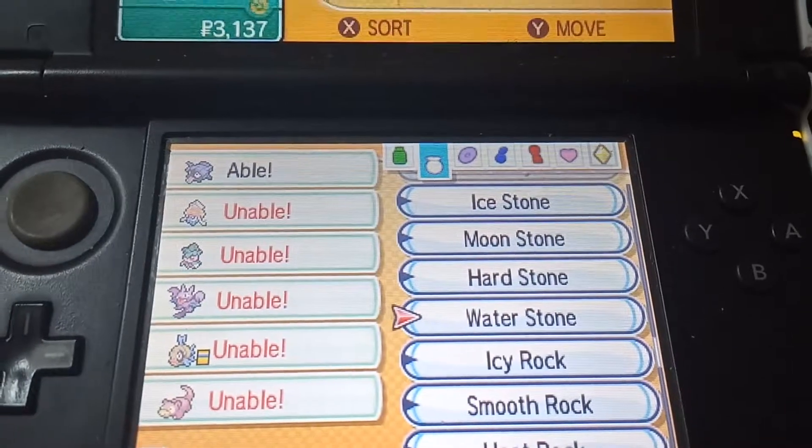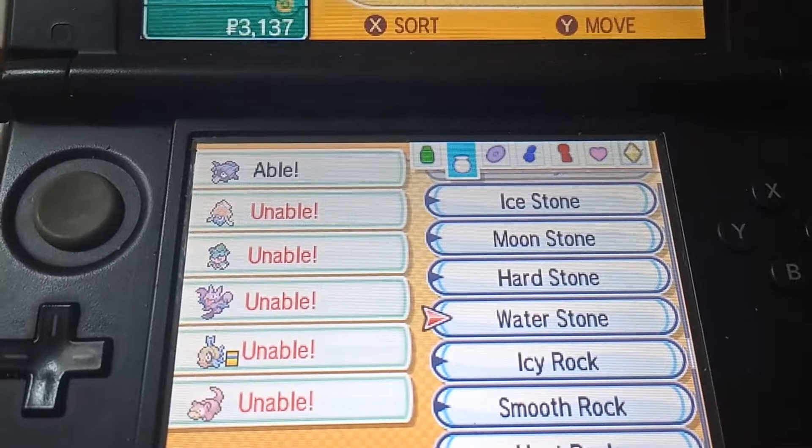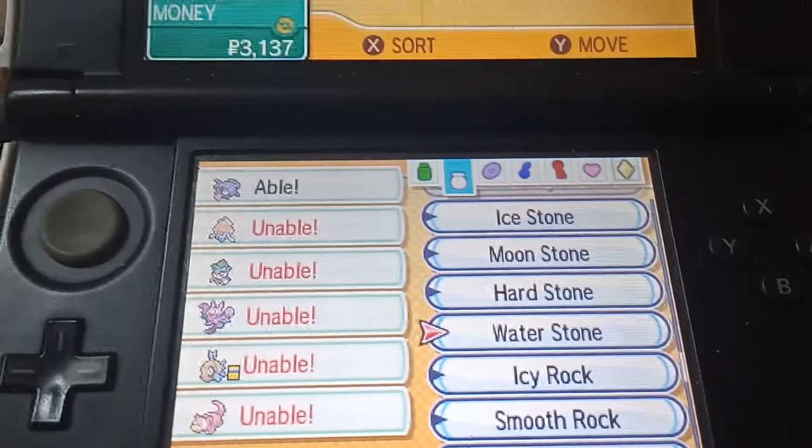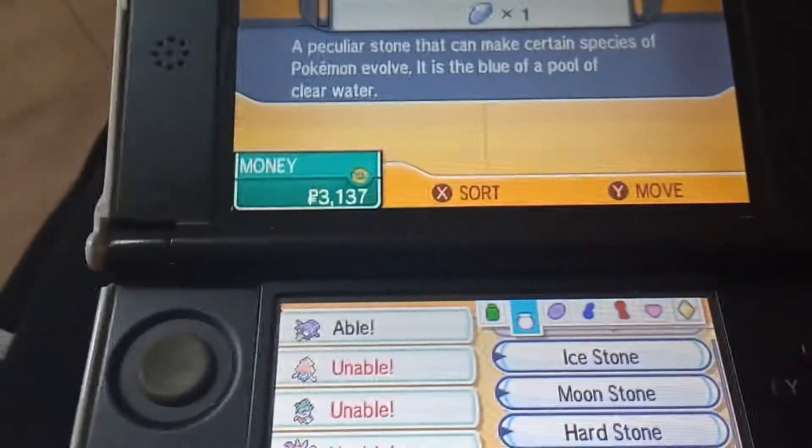What's good guys, welcome back to another episode of GNG News. In this video, I'm going to show you how you can evolve your Shellder into a Cloyster. You need a Water Stone, and you obviously need to have a Shellder.